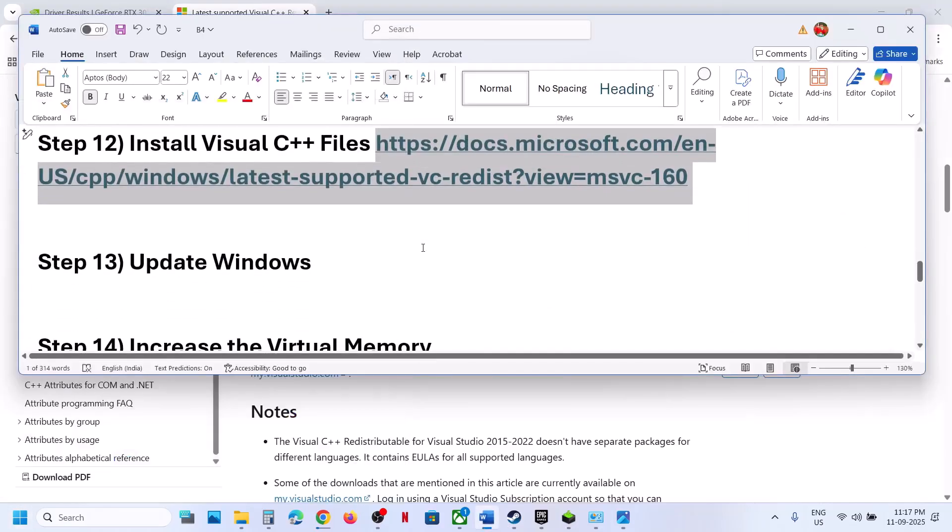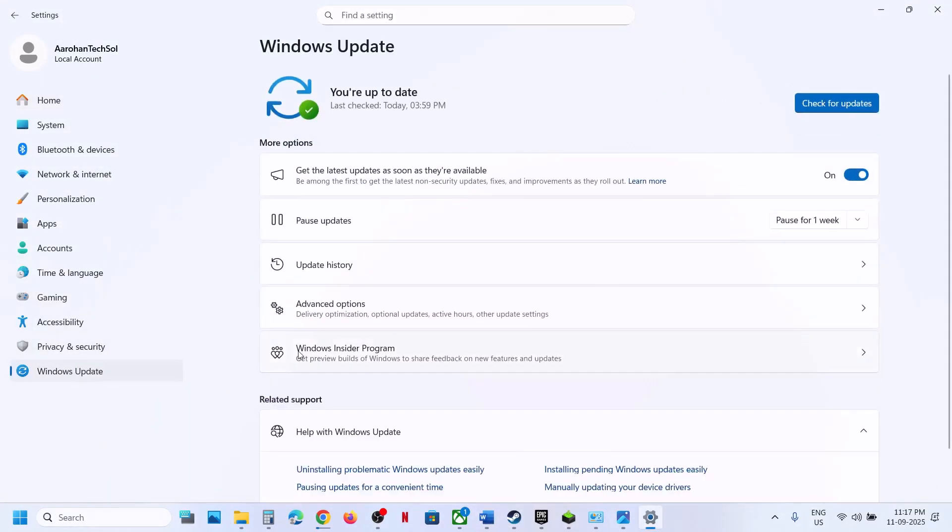The next step is to update Windows — do not ignore this. Go to Windows Update or Update & Security and click Check for Updates. Once all updates are installed, restart your computer and check.